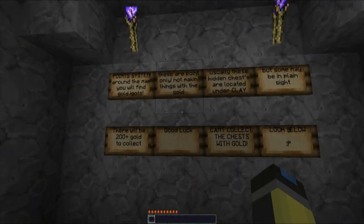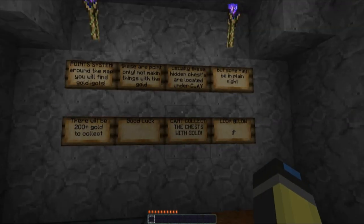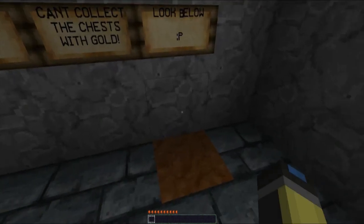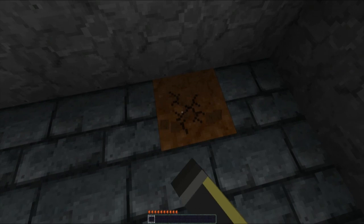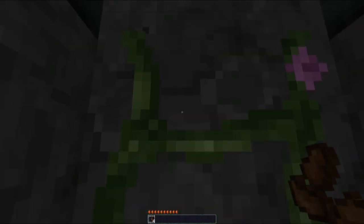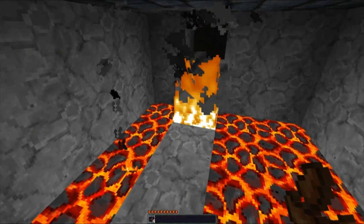There's a bonus point system using gold, which is probably what that gold storage outside was for. Gold is usually hidden in chests located under clay. This texture pack turns the ladders into vines, which is pretty different.